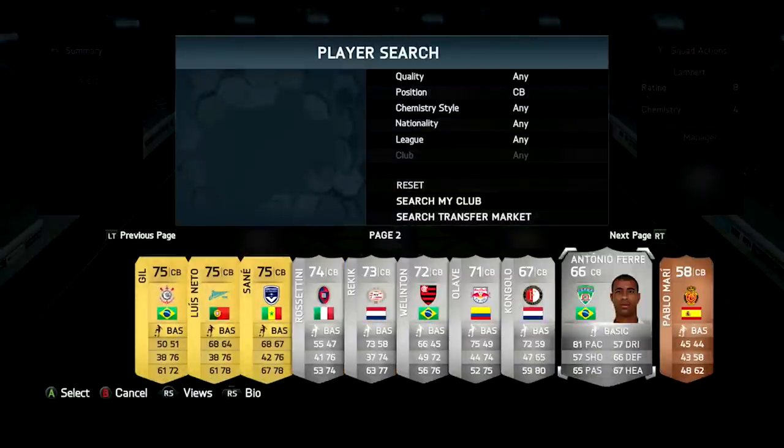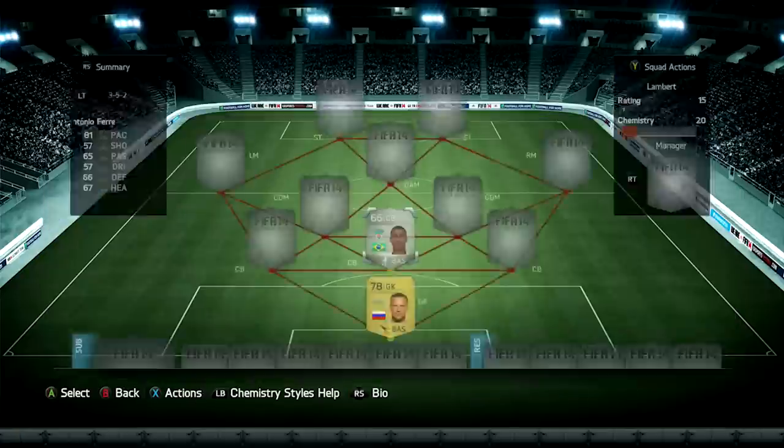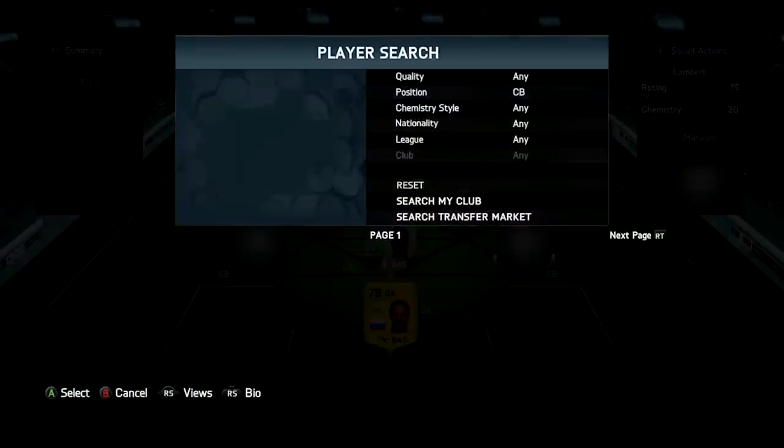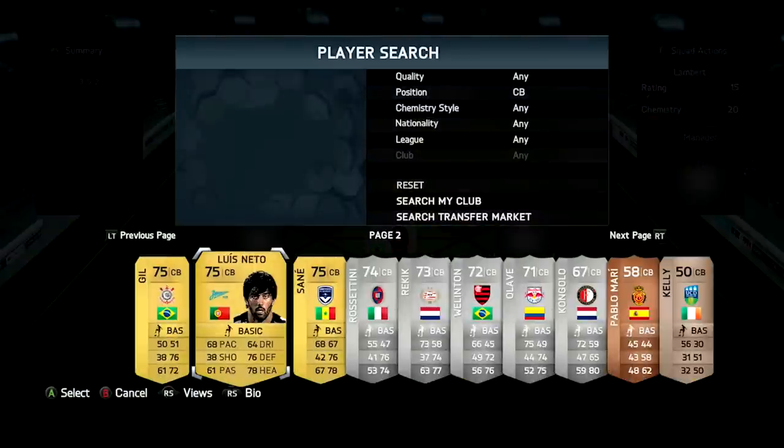Moving on to the centre-back position, we've got Antonio Ferreira — a Brazilian CB from the Russian League. He's got 81 pace, 67 heading, and 66 defending, and I paid just 1,400 coins for him. He's 6'3" with a high attacking work rate and medium defensive work rate, so he's got quite an attacking trait. If you use him correctly, he's actually brilliant.